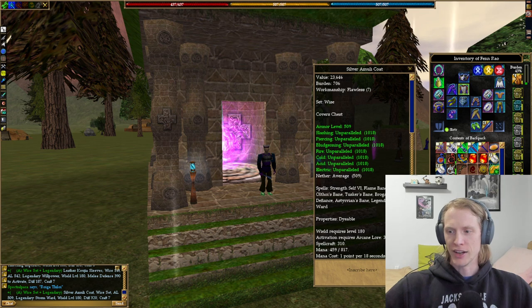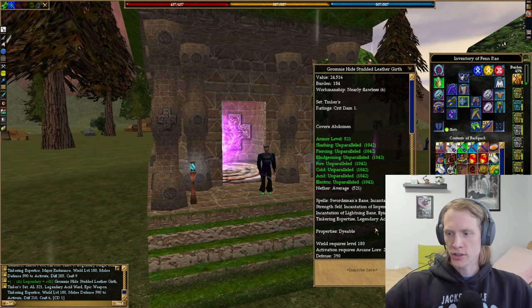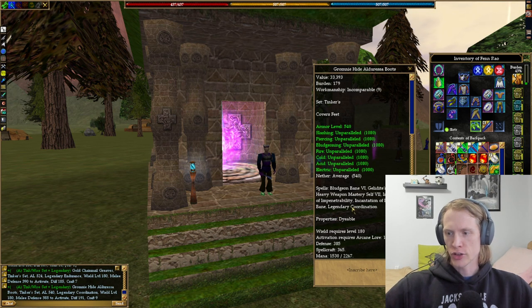For my chest, I have Wise Legendary Stormward. For my lower arms, I have Wise Legendary Involn. Gloves are Tinker's Legendary Magic Item Tinkering. Girth is Tinker's Set Legendary Acid Ward. Upper legs are Wise Set Legendary Frostward. Lower legs are Tinker's Set Legendary Endurance. And for shoes, Tinker's Set Legendary Coordination.